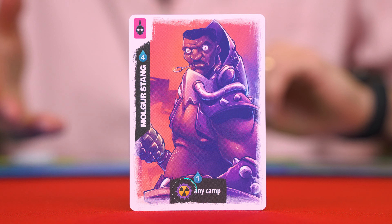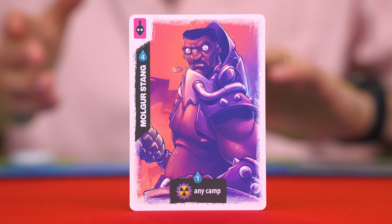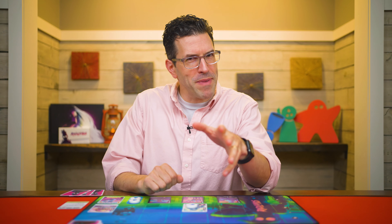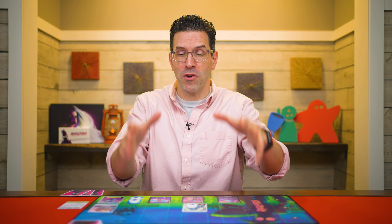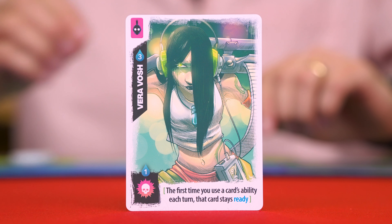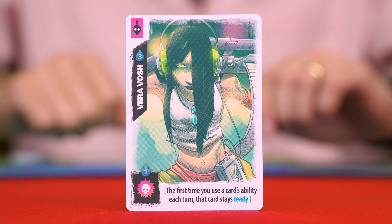This is the destroy symbol, which lets you skip damaging and get right to the destruction part, though it will usually specify the target. Here we target any camp and immediately flip it face down. Something else to make clear: if you have an ability that does something negative, like causing damage or destroying, then you have to target an opponent — you can never target your own cards.